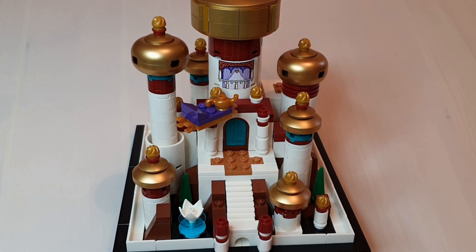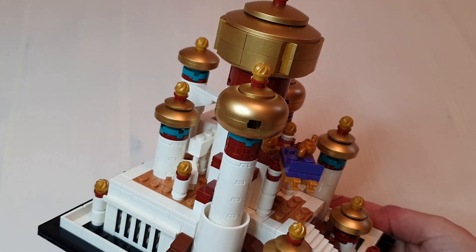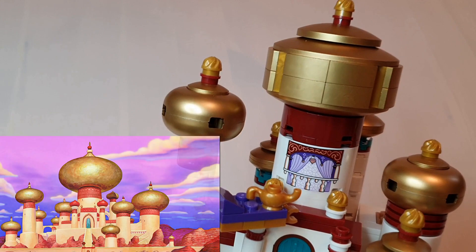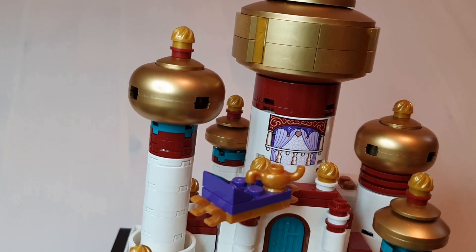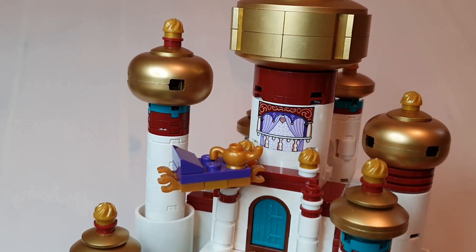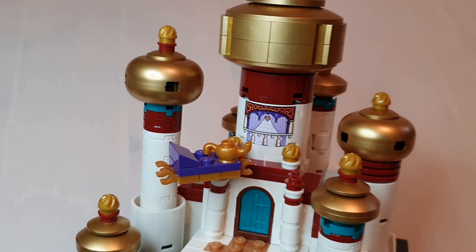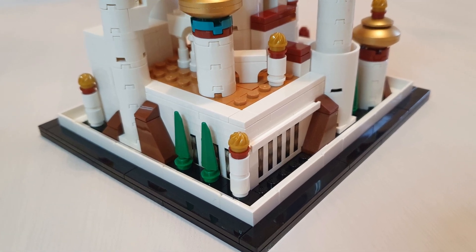This is a gorgeous model of the Palace of Agrabah. There are numerous golden dome roofs that sit atop elegant towers. I really like the way a lot of these towers look. However, the main domed roof could have been bigger and more curved — it looks not unlike a UFO. Princess Jasmine's balcony is lovely and this is printed. There's some really nice shapes and details on there. I love the inclusion of the curtains. There's a nice brick-built magic carpet with a magic lamp. The rock formations around the base look great and the small trees add some colour. The pond is really pretty too.